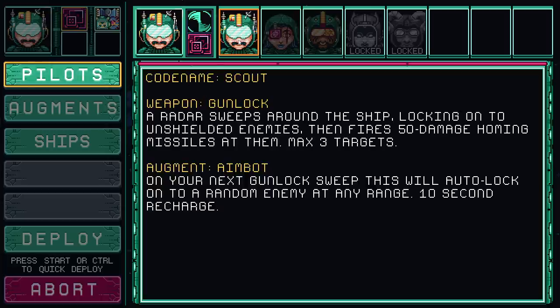Scout is the guy on the left. He has what's called the gun lock, which is what the game is named after. Basically it's a sonar pulse that goes like ping around your ship, and anything inside that ping gets locked on. Then a second later it fires missiles at everything that was locked. That's where this game really seems to excel - all the weapons are super weird and they force you to play the game differently on a fundamental level.